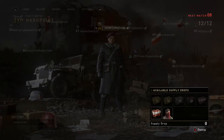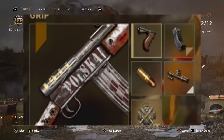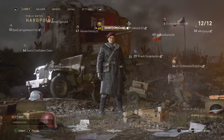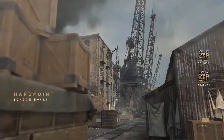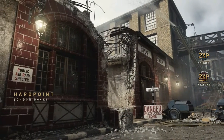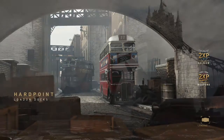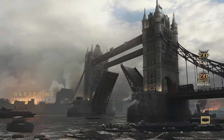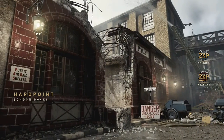You can see we are going to be running this thing with the grip, the extended mags, high caliber, and advanced rifling. That's how I like to run this. There's definitely other good combinations as well. This is more of a medium to long range class setup, but this thing can honestly excel at any range depending on what attachments you use. It's definitely more like a medium range gun — at long range, the recoil kind of gets the best of you, and the iron sights aren't the cleanest, but at medium ranges this thing is going to excel.